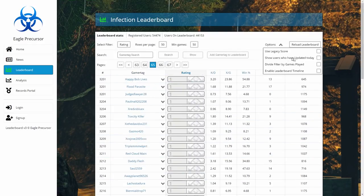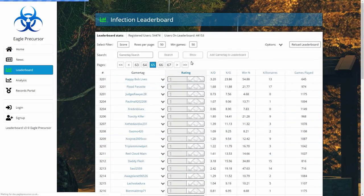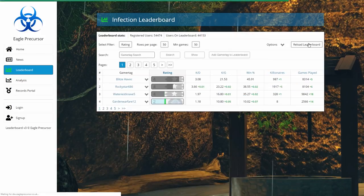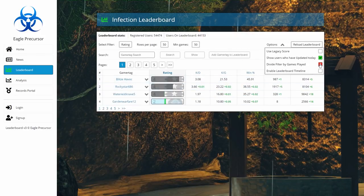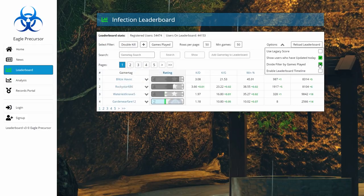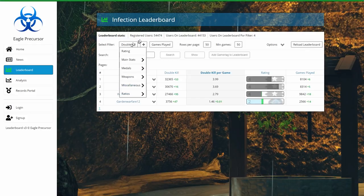In options you can choose legacy score, which disables rating and goes back to the old scoring system. You can also show users that have updated today — four people have updated today. You can also divide the filter by games played; it doesn't work for rating but if you change it to double kill, for example, and reload, it divides by games played.